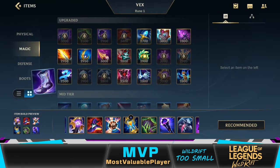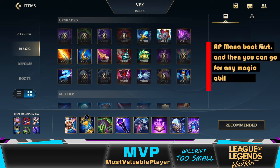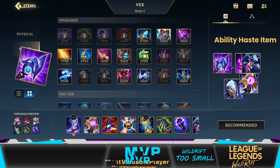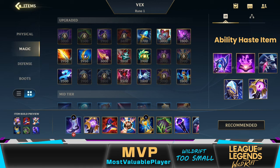And for the build, always buy AP mana boot first, and then you can go for any magic ability haste item. Most people still go for Liden's Echo, yet I don't see its value after buying the mana boot, so I usually buy Rift Maker instead, unless I'm against AP and crowd control champions — in that scenario, I go for Banshee's Veil.